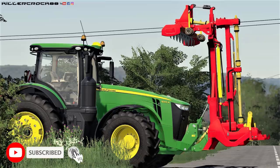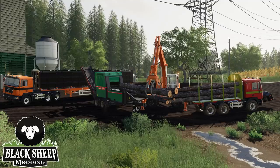Next, Killer Croc — this right here is coming. Not the John Deere, but the thing in front of the John Deere. What I believe it is is a cultivator. It actually goes in the front, and you put a plow in the back, so you can do both at the same time. This will be coming soon to all platforms — looks really cool.